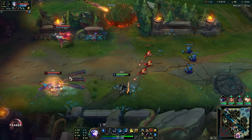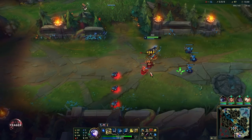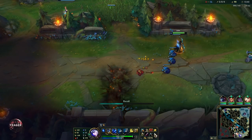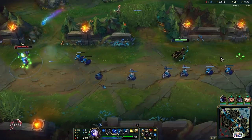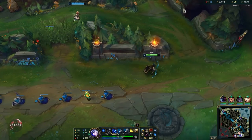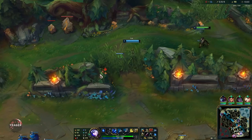The mid game pretty much started for us at this point. Normally playing ADC you want to be in the mid lane because it is safest for you — let your mid laner go to the side lane and then you just TF mid, play around the objectives, get the farm you can, scale up, get your items, and then you can start carrying.